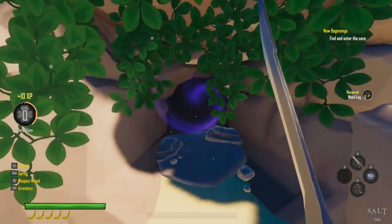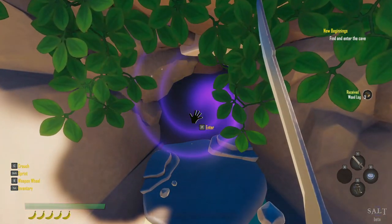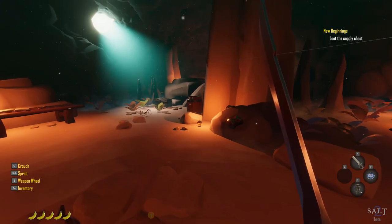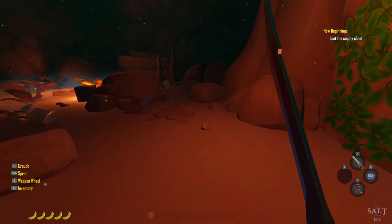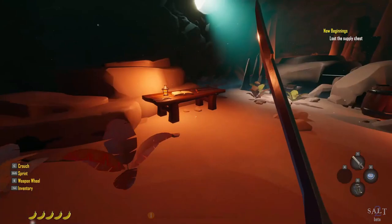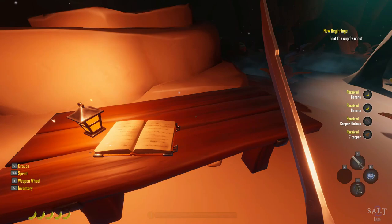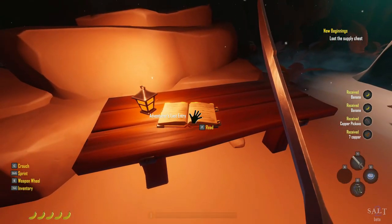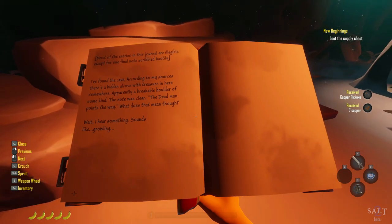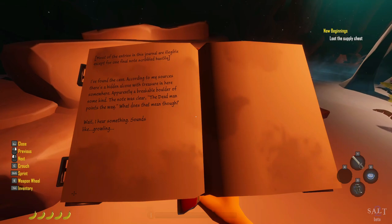Alright, we're going into some kind of cave that has blue swirly stuff. See you on the other side! I'm here. New beginnings quest update: 'Loot the supply chest.' What's in here? Spider webs, bananas, copper pickaxe, and seven copper. Adventure's last entry — read: 'Most of the entries in this journal are illegible except for one final note scribbled hastily.'